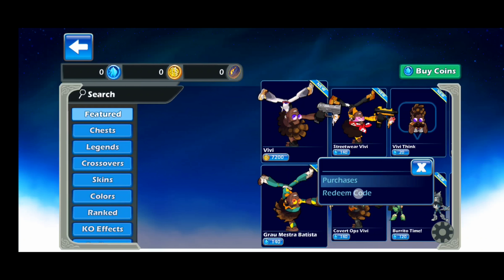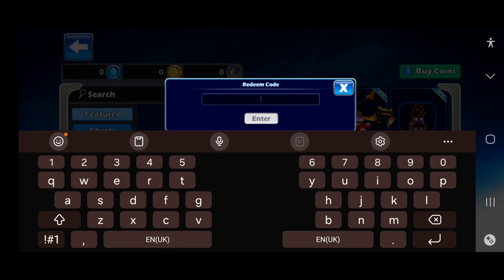Instead of tapping the buy coins option, click on the gear icon at the bottom right to redeem a code. From there you can choose redeem code and input any code directly through the mobile version of Brawlhalla. I don't have any codes to demonstrate, but when you input a valid code and tap enter you will receive rewards instantly.